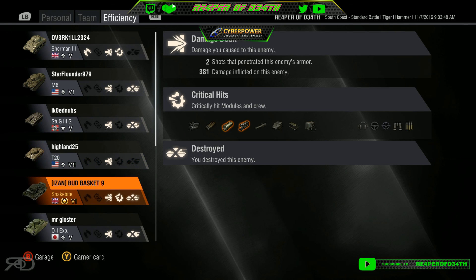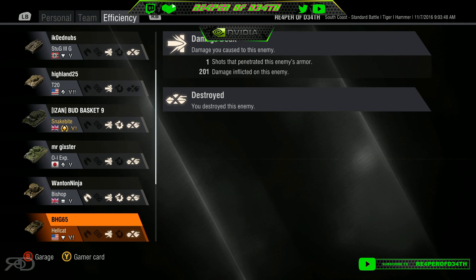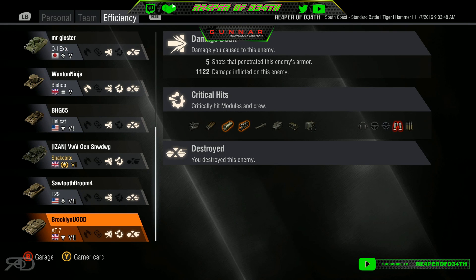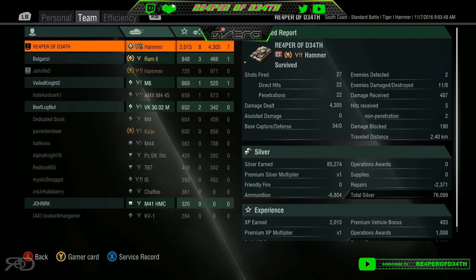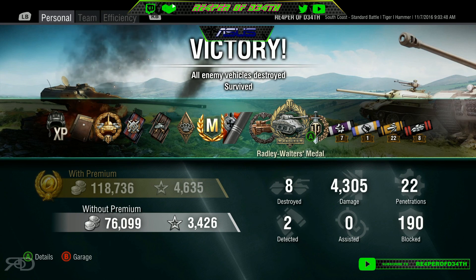One Snakebite took 381, 358 for the OI, the Hellcat was 201. We just destroyed everything — we absolutely backpacked our team. We fired 27 rounds, hit 22, penned 22. Absolutely great game. The platoon mate still did 971 damage — second on the team. If we hadn't had that miscommunication, he probably would have had a bit more and I might have had a little less, but I'll take the win. He was happy watching me chew up the AT7 at the end.